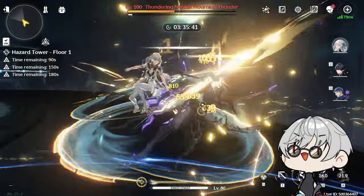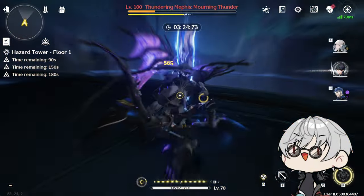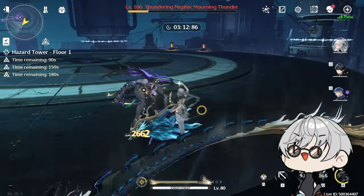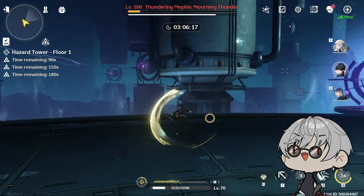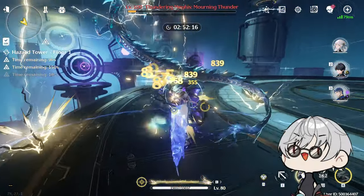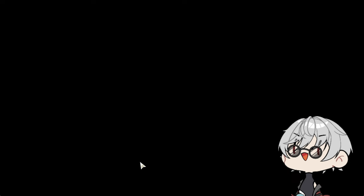Even if the stacks aren't completely full, she still deals great damage. After her rotation, switch to MC rather than Wanwu so MC can build concerto energy faster, allowing you to bring Jinhsi back out sooner. If MC's outro isn't ready, you can switch directly to Jinhsi and use the standard 4 basic attacks into E to enter Incarnation state manually. That covers her full rotation and gameplay loop.